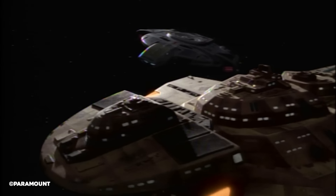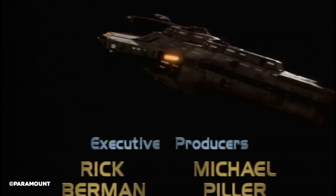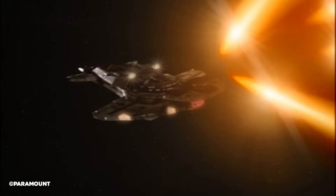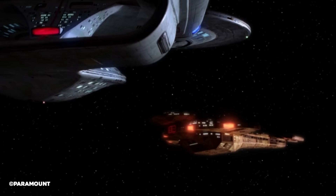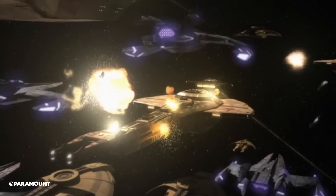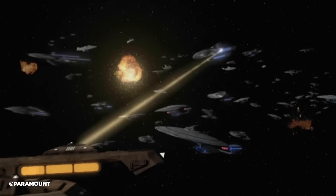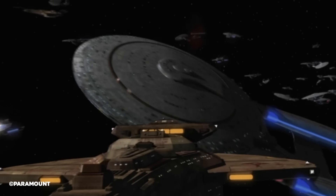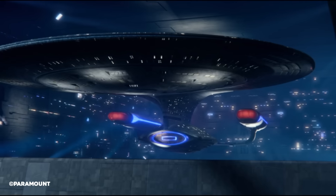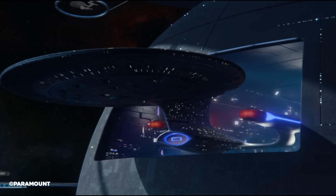The Galor-class was so well designed, in the Cardassians' opinion, that the main component was used in the design of the Keldon-class counterpart. These Keldon ships utilized Galor-class space frames with additional structures on the rear and main body. Coming in at 371.88 meters long, the Galor-class typically carried a crew of between 300 and 600 personnel. Tactical system-wise, the Galor-class sported numerous phaser arrays and, while an impressive armament, the ship was still considered slightly inferior to the likes of the Federation Galaxy-class.